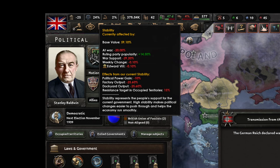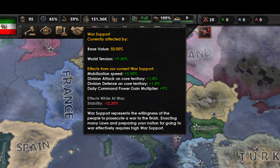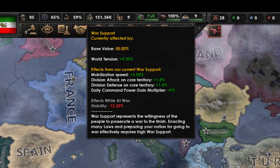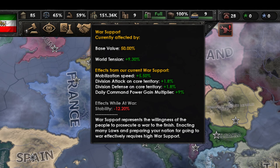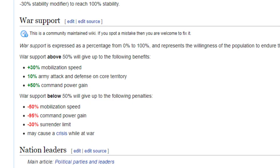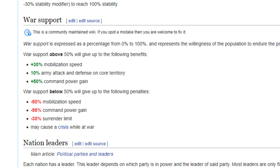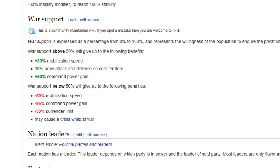War support is the amount of support that the people of a nation have towards any conflicts they may enter into. This is something that actively needs to be thought about and pushed for, leading to things like the rise of propaganda. It gives you major debuffs if it is low, including a lower mobilization speed, command power loss, surrender limit reduction, as well as causing events that can be disastrous, like strikes. The events are what you really need to avoid, as they will cost you political power and many other economic bonuses if people refuse to work. If your war support is high, you gain mobilization speed, command power, and attack and defense bonuses on core territories. Your decision menu includes many choices to increase your war support, so make sure to take them if you can afford it.